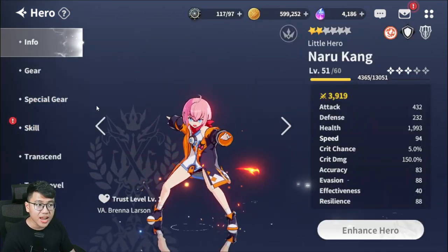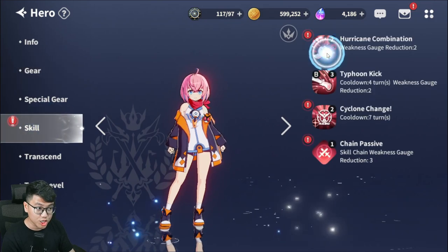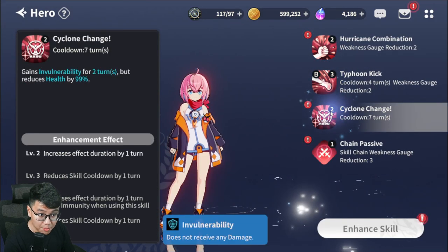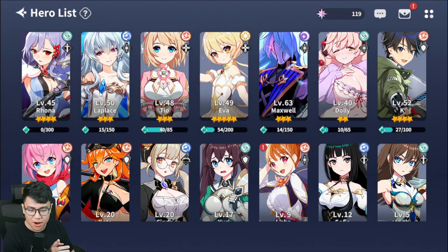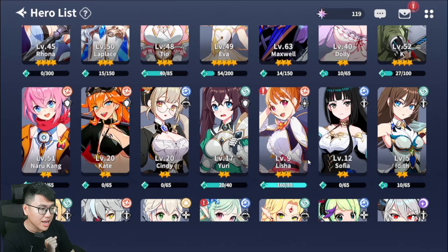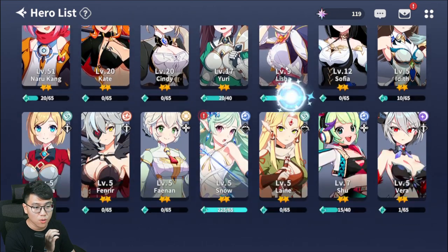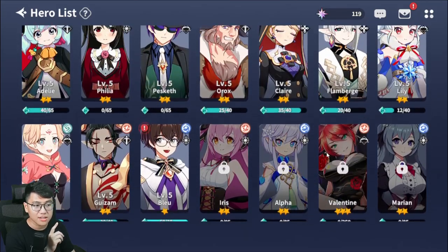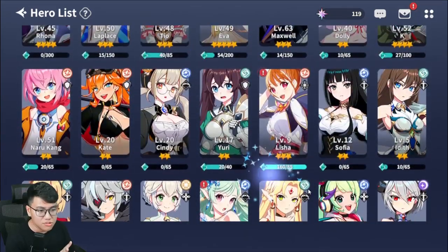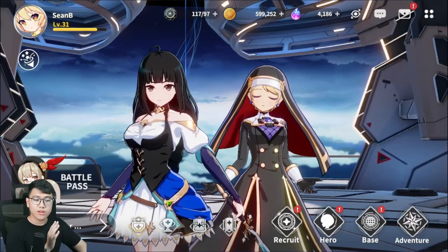One of the underrated units will be Narukang. She'll be in your first speed gear farming team, can do amazing damage, has defense break, and you will need some sort of fire damage dealer, so she'll come in handy. But if you're looking for the optimal 2-star roster, you want to go for Dolly, Tio, and Cindy. With the 3-stars you get — Noah and Valentine — you'll be good to go. Those are the units you want to look out for.